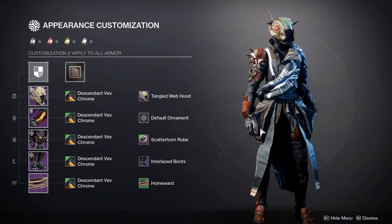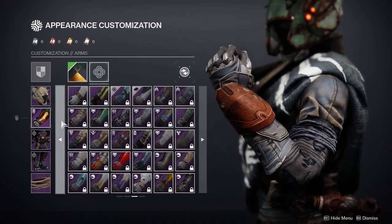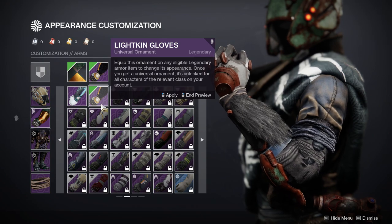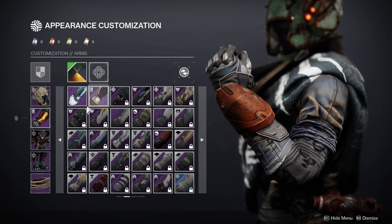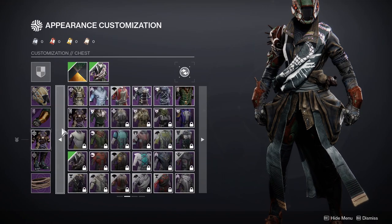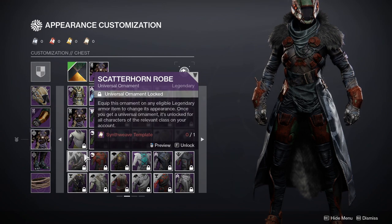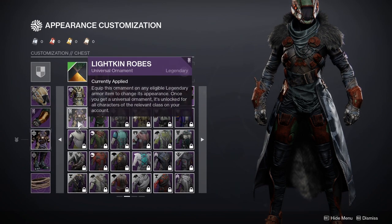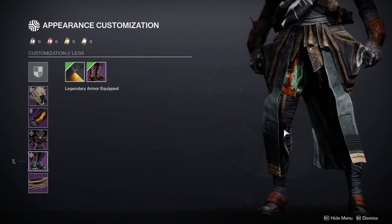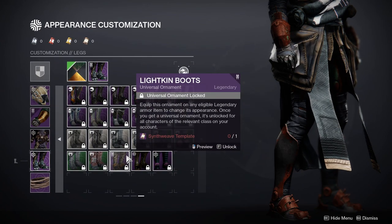You might be wondering why I'm not using any Lightkin pieces for the warlock. The reason is I didn't really like any of the Lightkin stuff — I do like the Lightkin gloves, but not on this set because there's no fur on this armor. As for the Lightkin robes, that's actually my favorite chest piece and I've overused it a bit, so that's why I decided against it.